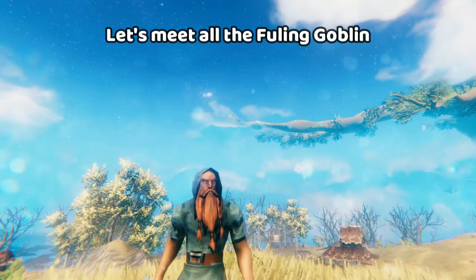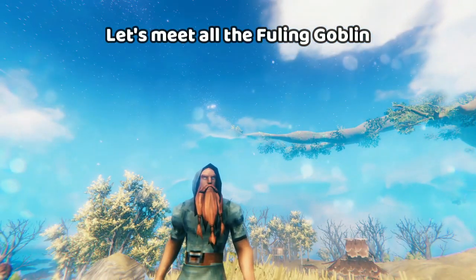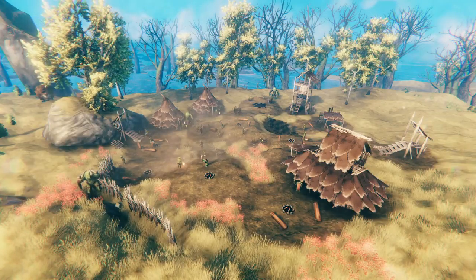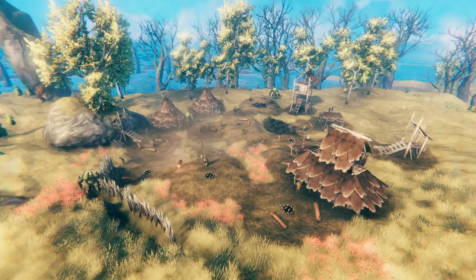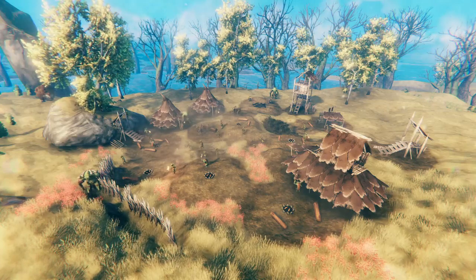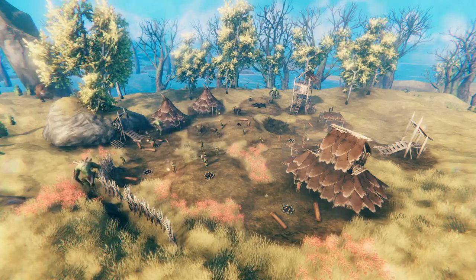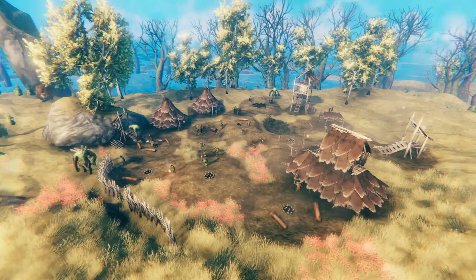Before we get into the nitty gritty, let's debrief you and make sure you really know what you're dealing with. Goblin camps come in a huge variety of different sizes. Some of them are just a couple fields with some fences, and other ones are almost like a little town. This one is quite big.